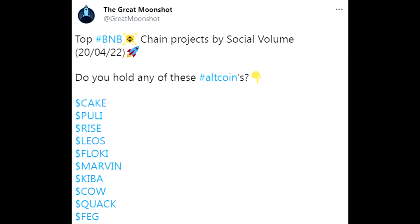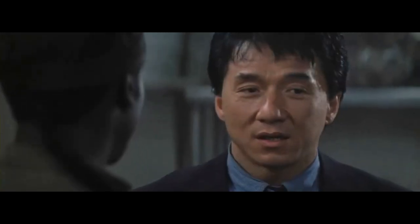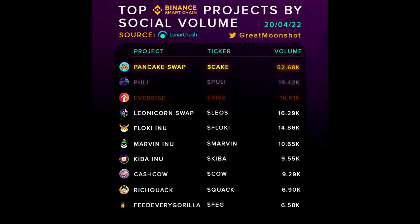Top BNB chain projects by social volume: I hold Pulley, and a little bit of CAKE too. Pulley is right behind PancakeSwap, and in between EverRise — that catches me by surprise. Pulley and PancakeSwap brothers, and Pulley and EverRise brothers — maybe this is a sign, the stars have aligned. Source is from LunarCrush.